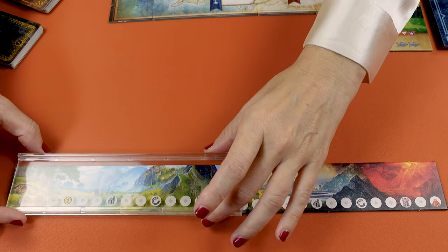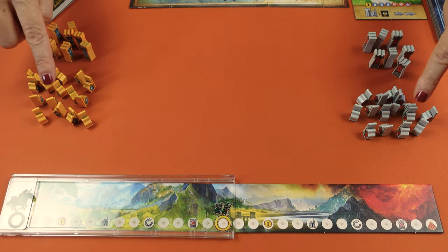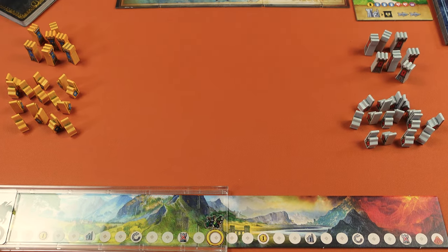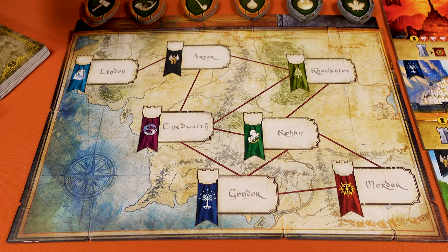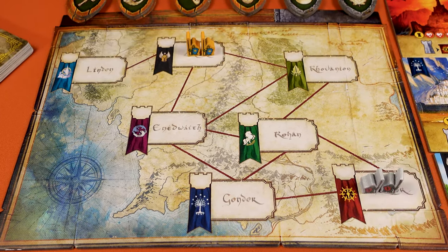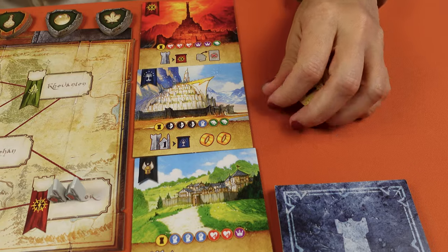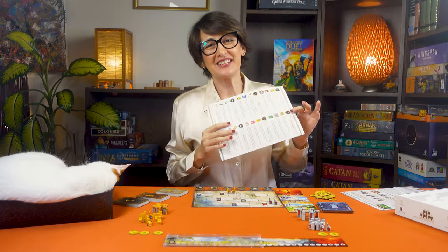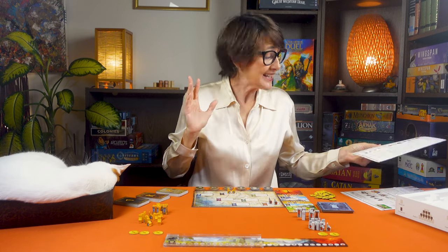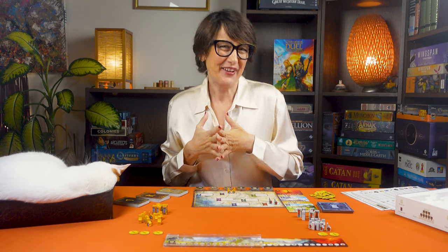Assemble the quest of the ring track like this. Fredo and Sam start here and the Nazgul there. Now either pick or randomly draw the side you want to play. Each player takes the 15 units and seven fortress pawns of their colour. On the board the Fellowship player places two units on Arno and Sauron two units on Mordor. Give two coins to Sauron and three to the Fellowship, and keep the reserve nearby. Finally place the help sheet nearby for easy access — it explains all the races as well as the landmarks and the quest of the ring effects.